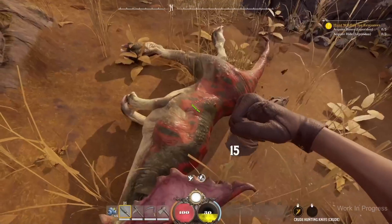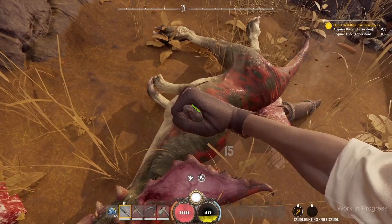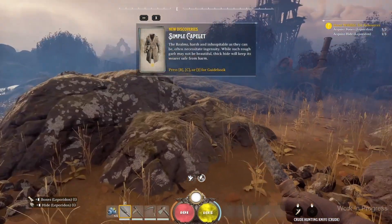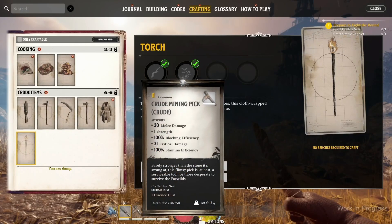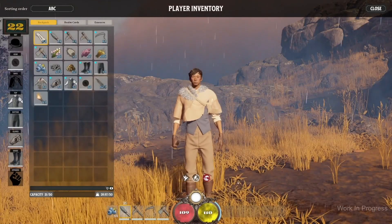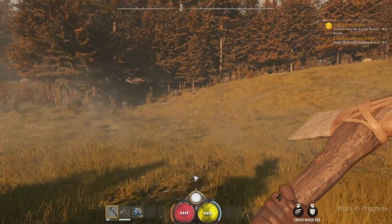We are going to be skinning creatures — I just hope it's not going to be too tedious and long like Red Dead Redemption 2, but it looks like it wasn't that bad. Now we've got enough materials to go ahead and craft an actual coat. There are actually eight different equipment slots, and we've even got an offhand slot for our torches and maybe other stuff.